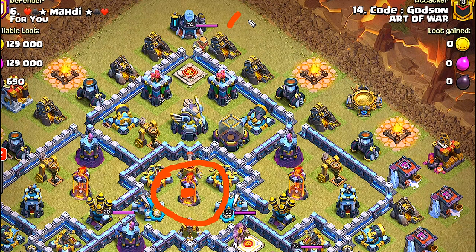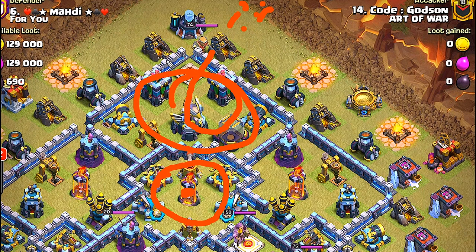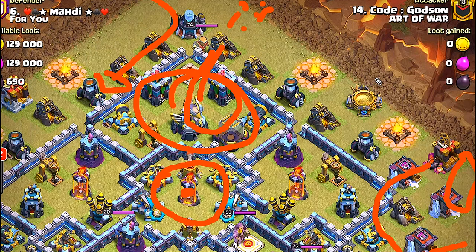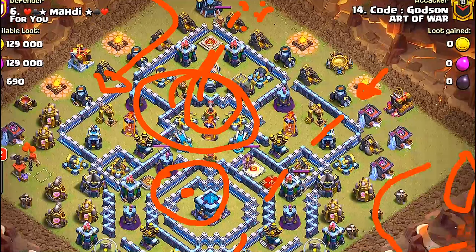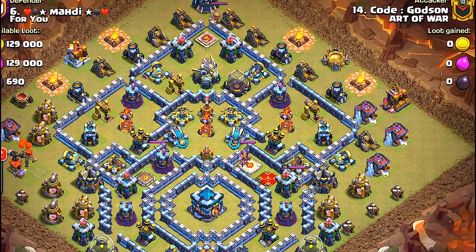Next we'll have an ice golem and two headhunters come in to support, and take out the enemy king with the royal champion — all those troops flooding and taking out that compartment. A baby dragon helps funnel the troops and heroes inside. The grand warden takes out buildings on one side, yetis and witches push through toward the town hall, and we'll have a blimp to take out the town hall directly rather than using jump spells. That should leave a lot of weapons decimated and hopefully get us three stars.